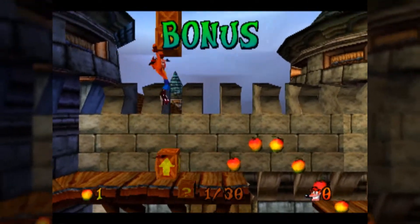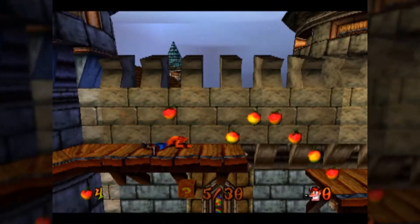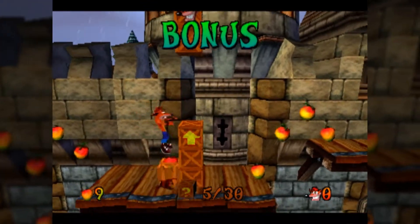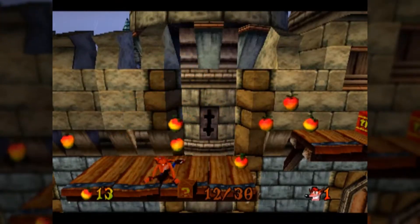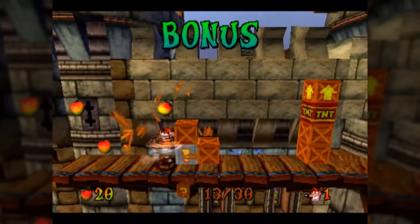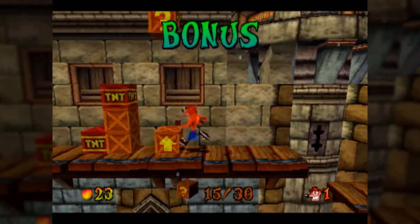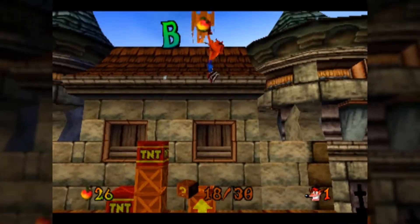In this particular bonus round is the bug I mentioned earlier. There's going to be an exclamation point crate we have to hit, and sometimes if you hit it, the crates that are supposed to appear just won't — for no reason. Thankfully it's not game-breaking; you just have to die and retry the bonus section for them to spawn. Assuming it doesn't happen twice in a row, which it probably mathematically can — it's just unlikely.